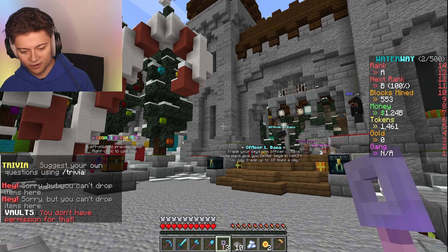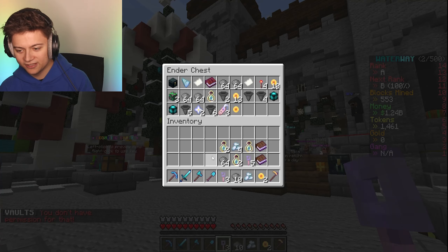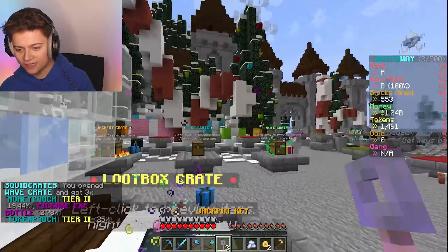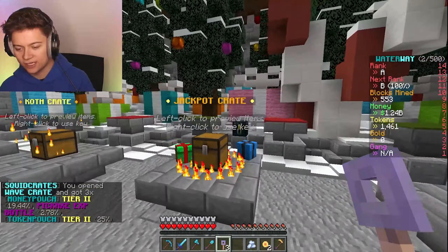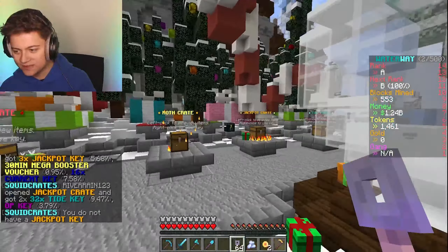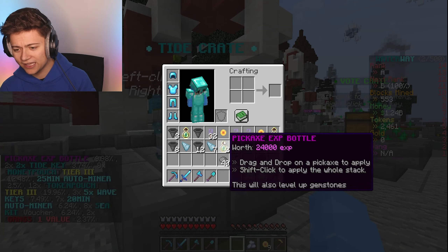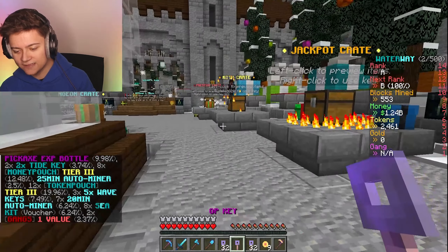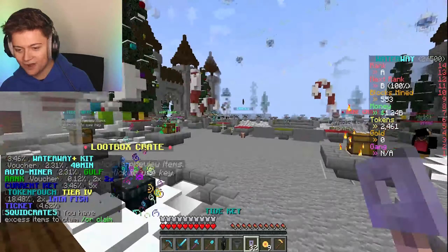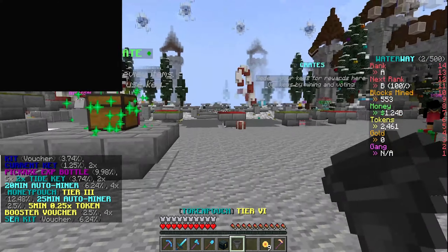My inventory is completely full - I've got too much stuff and don't know where to put it. Going to put some in the ender chest. Opening the remaining wave crates and jackpot crates - getting tide crates as well. We even got a key backpack with 32 more keys. If I just keep getting crates I'll have to end the video. This server is number one OP - if you're looking for an OP server, check it out.